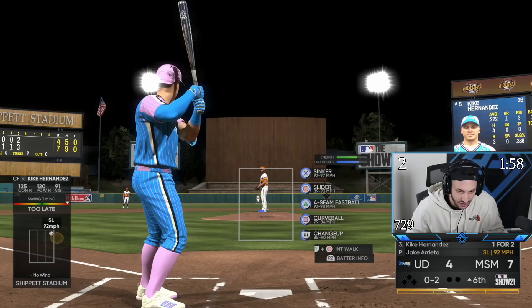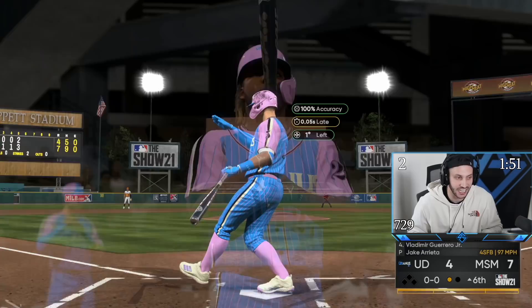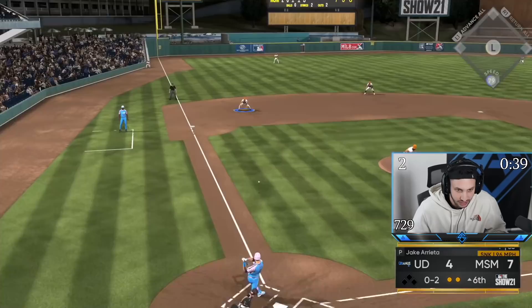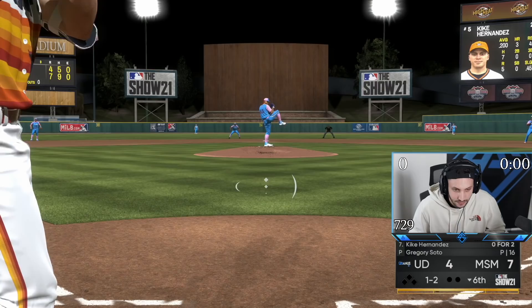Right off that slider we tunnel the fastball up in the zone — go chase it Kike. Back-to-back strikeouts, Jake's just cruising now. That leg kick gives some hitters problems with Chris Taylor — you can just throw it inside on him. Even though he turned on that he was still super late on the two sinkers before that.